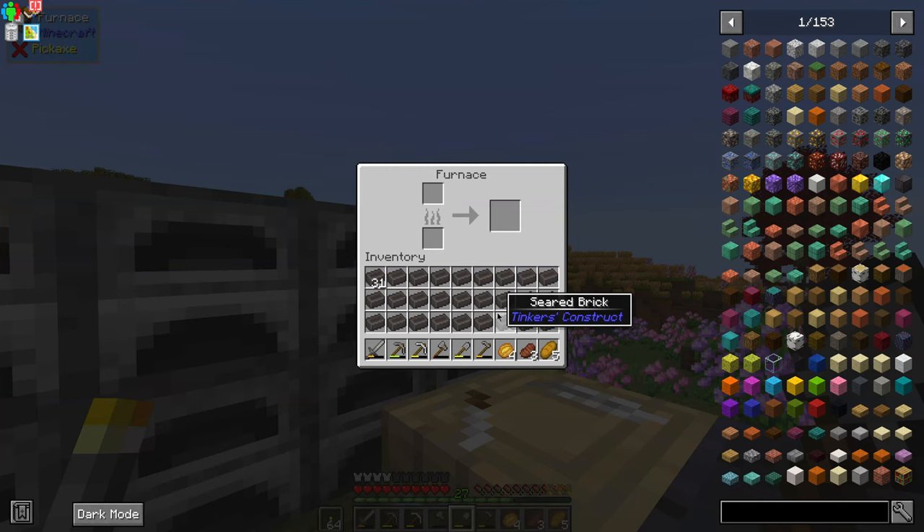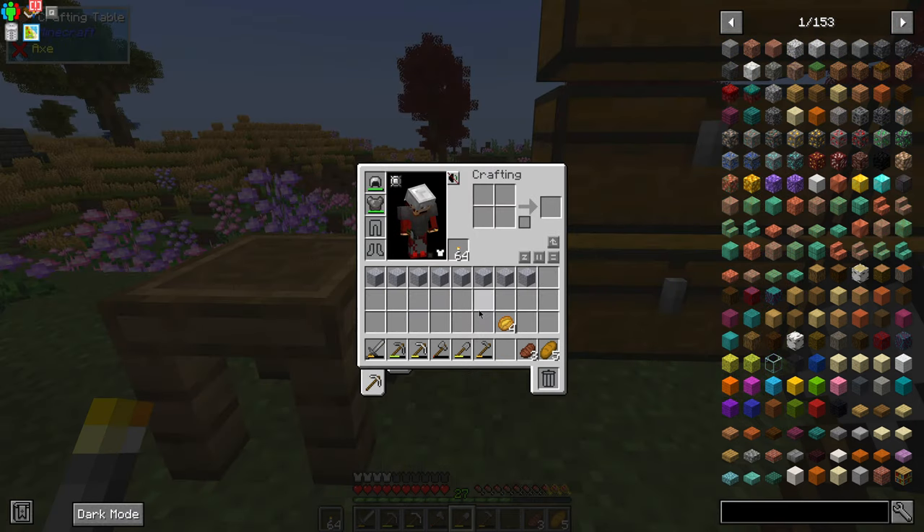When it comes to Tinkers, one of the big things we're going to be using a lot throughout the whole process is something called Seared Brick, which are these little ingots here. But getting to them is a little bit tricky — well, it's actually quite easy. To get Seared Brick you're first going to need to get yourself some Grout. You can't find it in your world — it doesn't spawn naturally. You need to craft it using three blocks: clay, sand, and gravel.